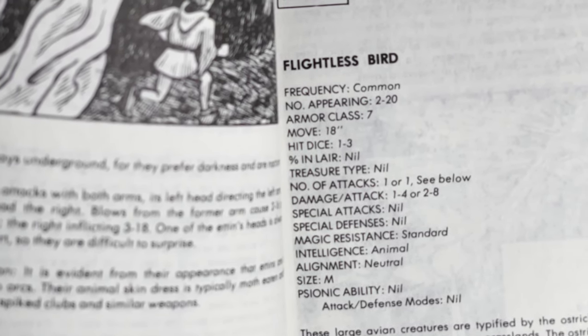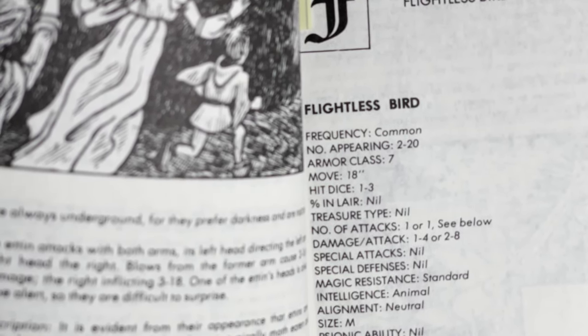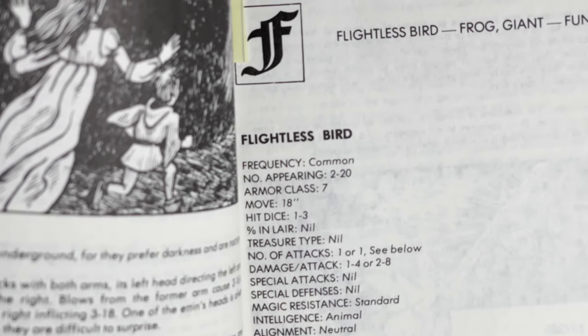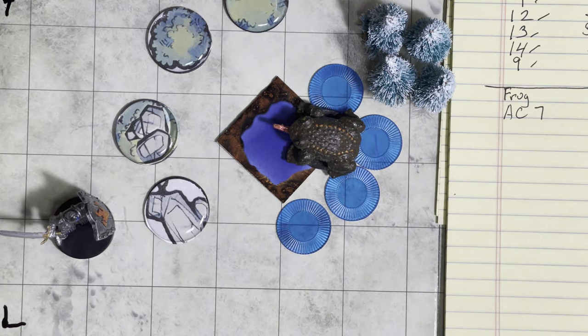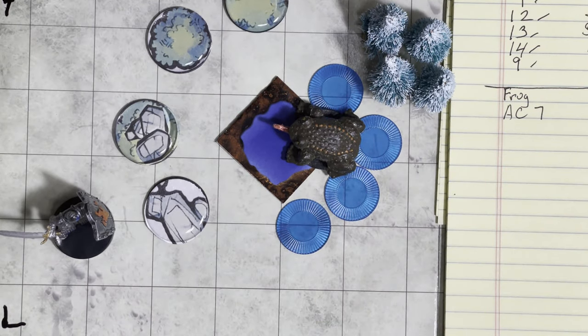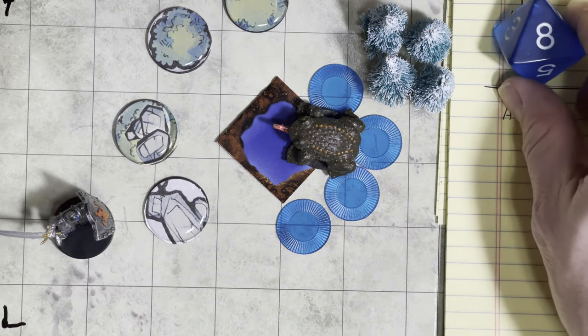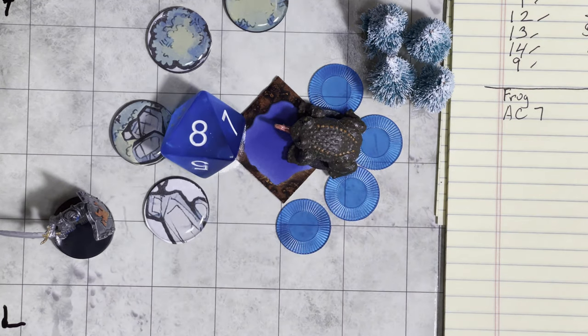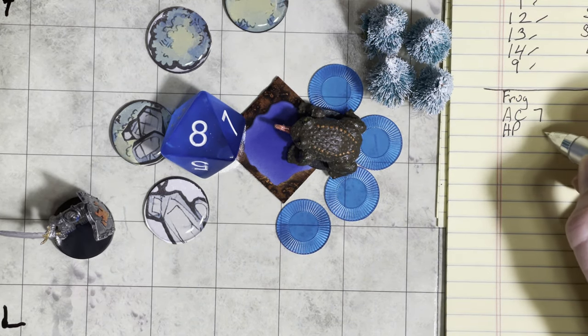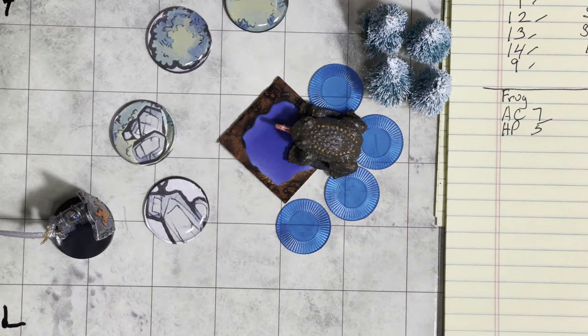The damage per attack, because it's a small one, is going to be 1 to 3. We need to grab our d8 and give it a quick roll. Our lovely frog got an 8, so he'll have 8 hit points, but that was 1d8 minus 3, so he'll actually only have 5 hit points. Mountain will have to put in a couple of good swings on him. Mountain, of course, can do 1 to 8 damage if he hits, so there's a chance he could put him down in one swing.